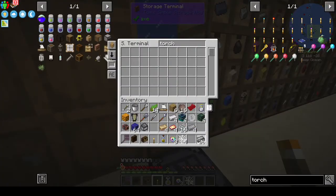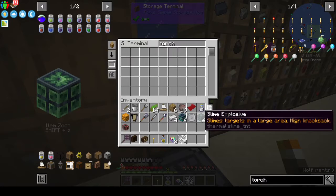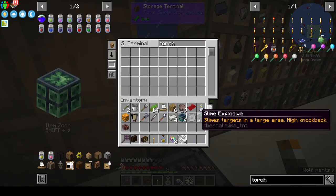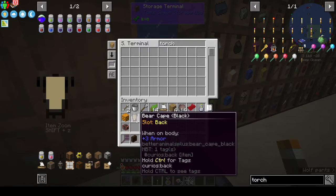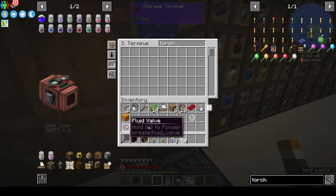Putting everything away. The slime explosive — it spreads phyto-grow in a large area, not throwable. Looking at the war hammer, it gives three armor in the back slot, so we could use that. And the dark oak half drawers.